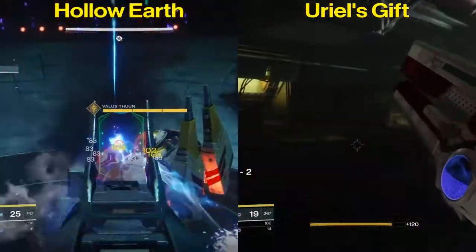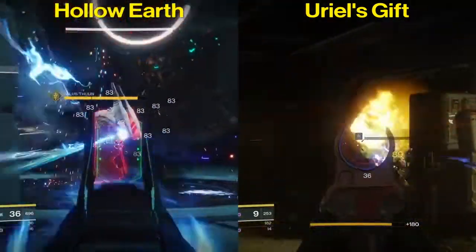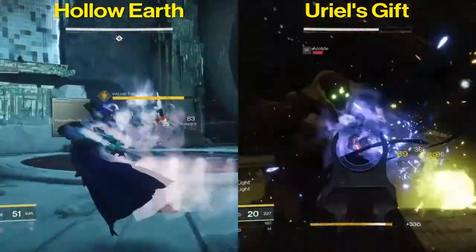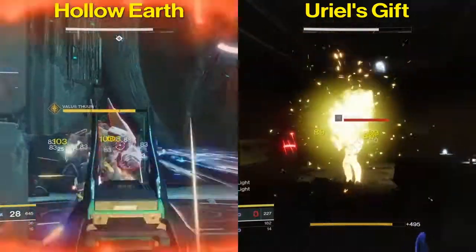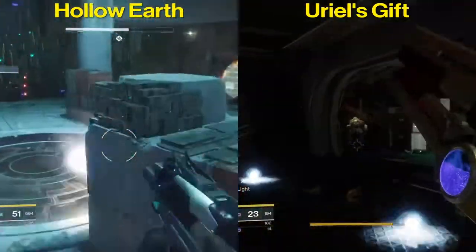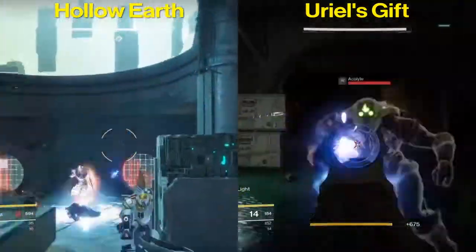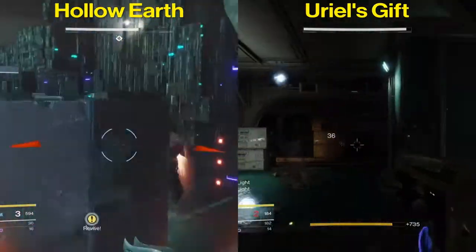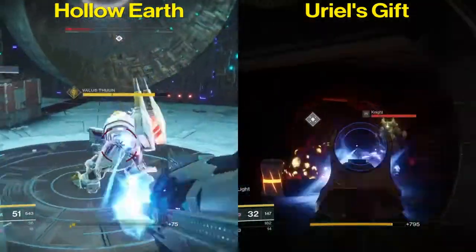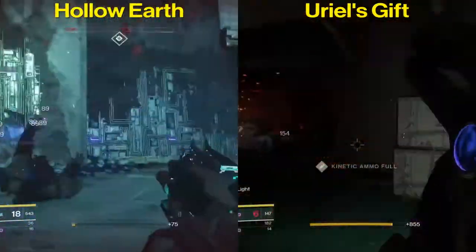The aim assistance is stronger on the Hollow Earth than Uriel's Gift. Uriel's Gift has better range and does more impact, but that's because it's 450 rounds per minute. Hollow Earth has better stability, although that's somewhat skewed because it's a 720 RPM auto, and it definitely has a much larger magazine size.